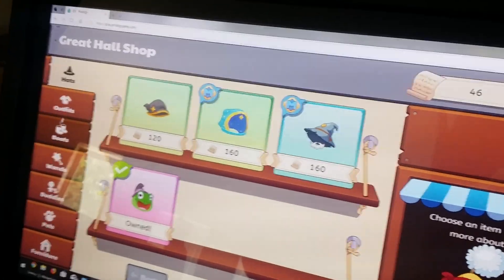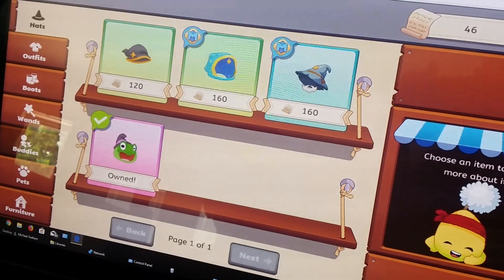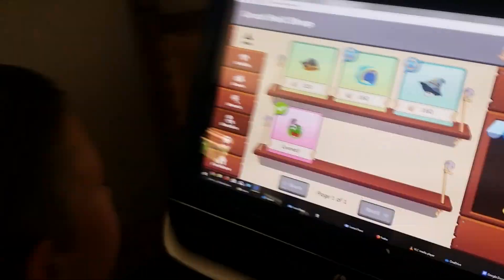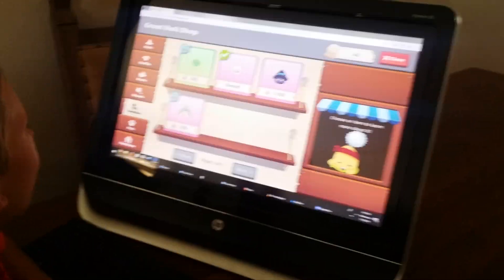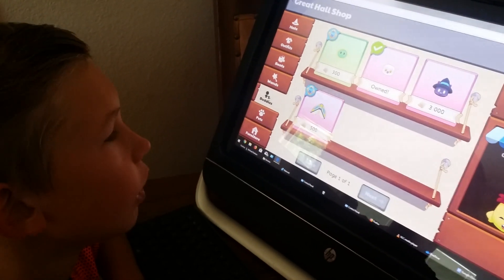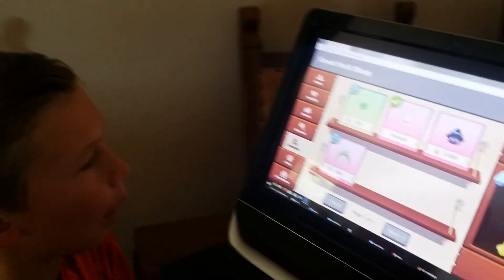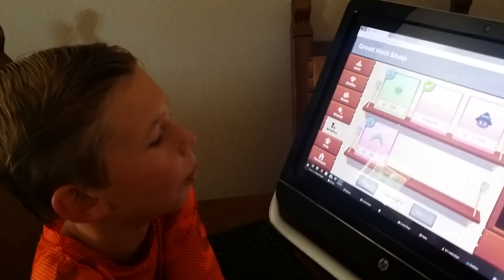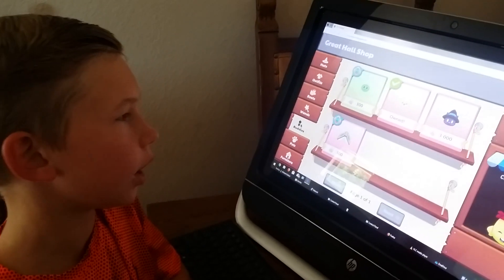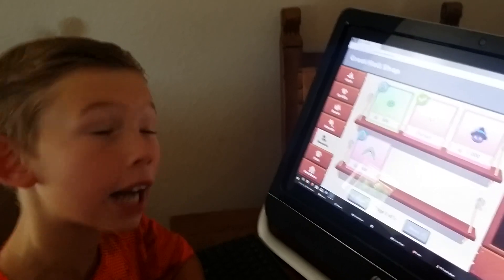You have hats, outfits, boots, wands. You see this little one that says Buddies? Click on that. These two things you have to be a member. These you have to get with pages. This little owl I bought, he's worth only 400 pages.